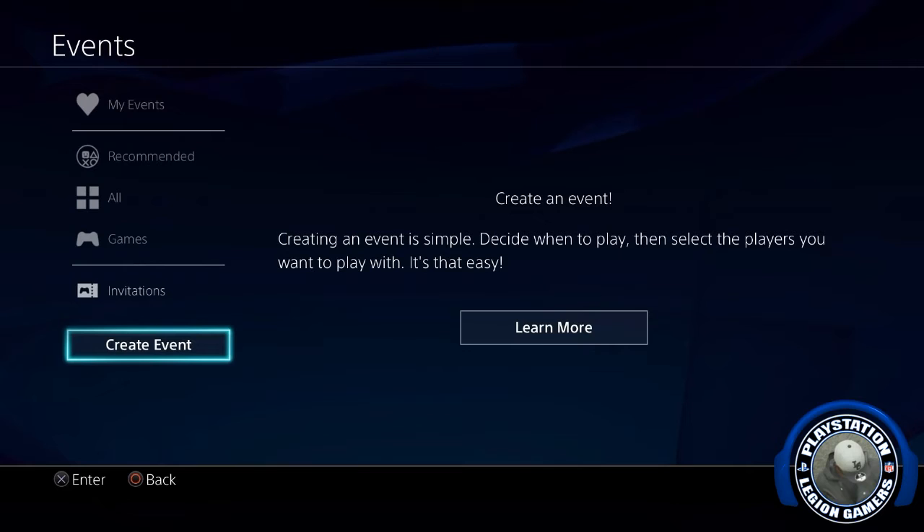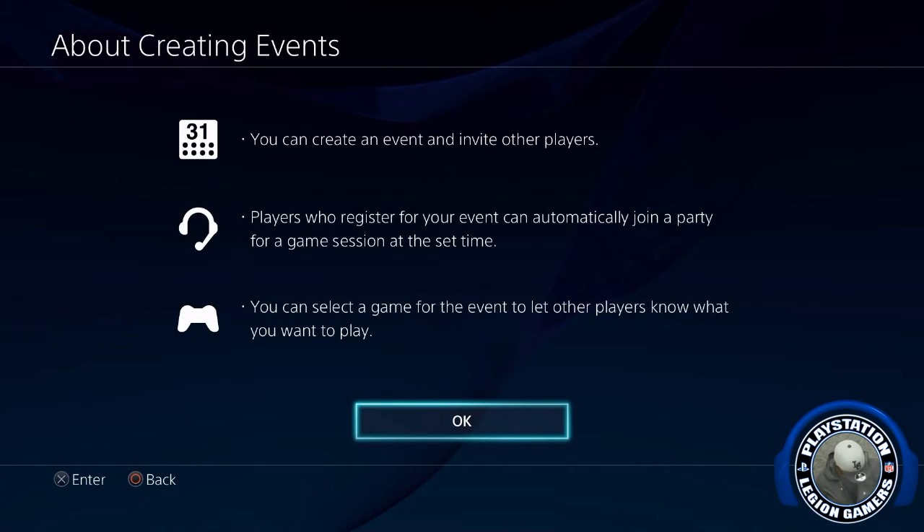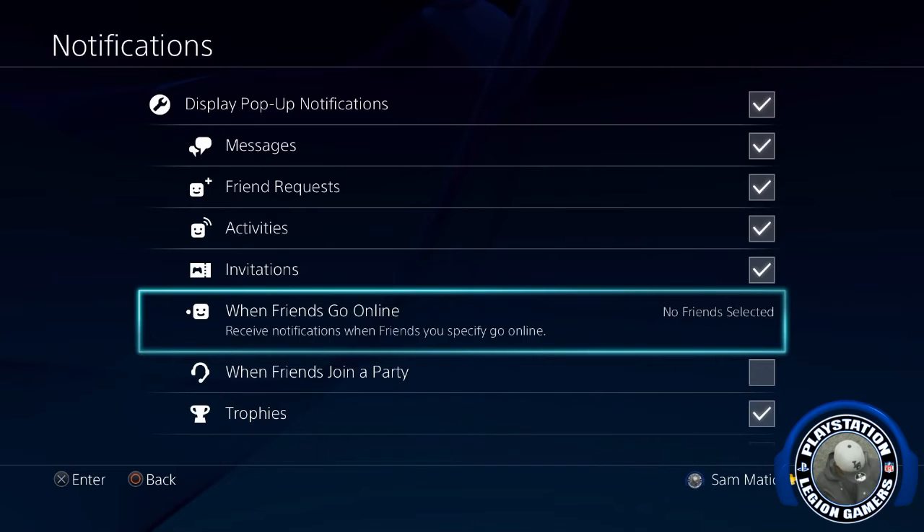I also like the Create an Event feature, because now you can notify people when you're about to live stream. You can create an event on your community page. If somebody makes an event they can send an invitation and I can quickly join their session and watch their event — it makes the community tighter. Players who register for your event can automatically join a party for a game session at that set time, which is really good. The other feature people have really wanted since the PS4 launch — because they got so accustomed to seeing it on the PS3 — is the friends online notification.